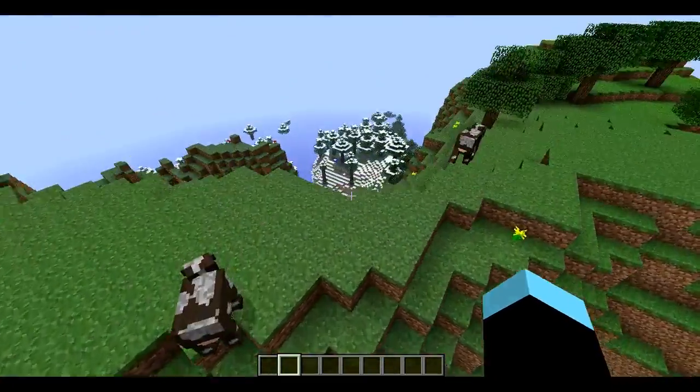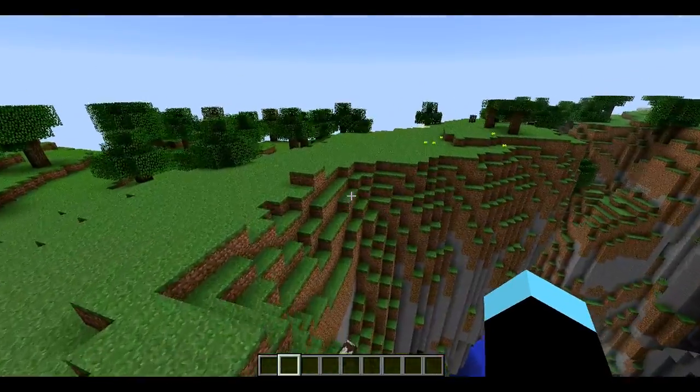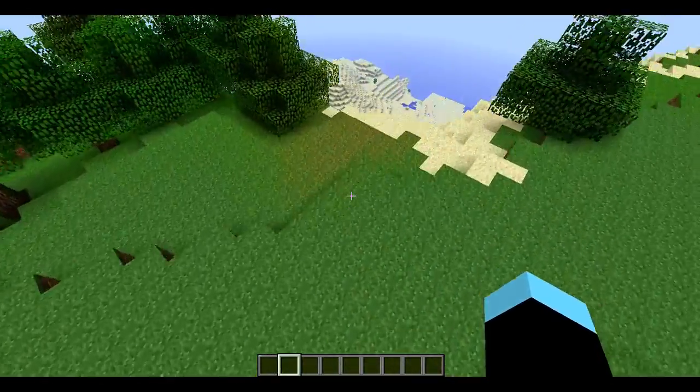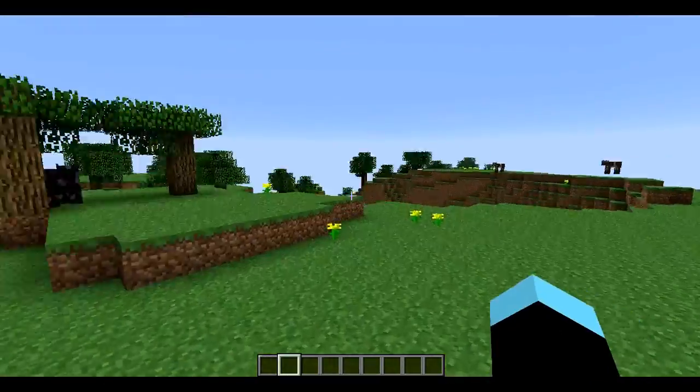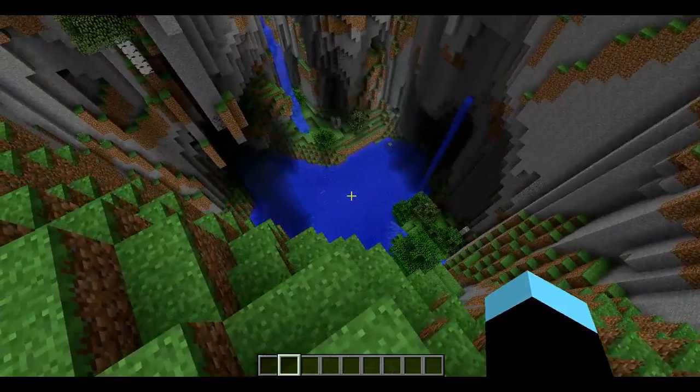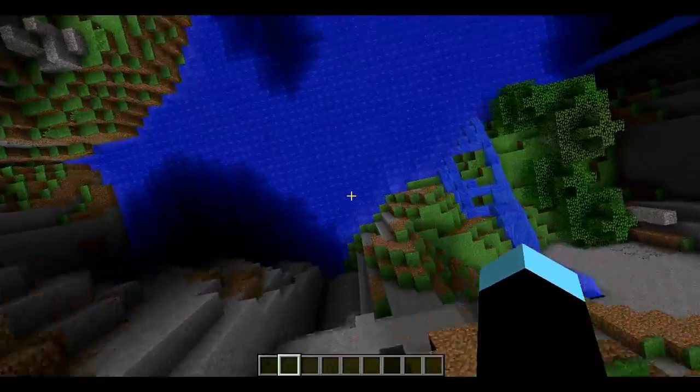This is the mod — Extreme Cliffs. It's a pretty sweet mod, looks a bit weird though. I'll jump off the side for you. This is a good jump — let me just do this. There you go, let's get some more leverage.